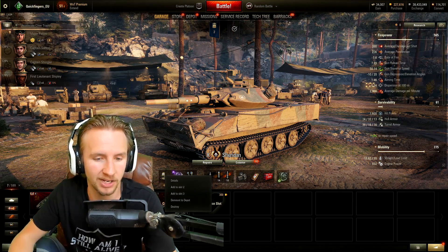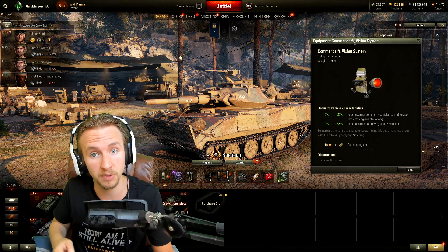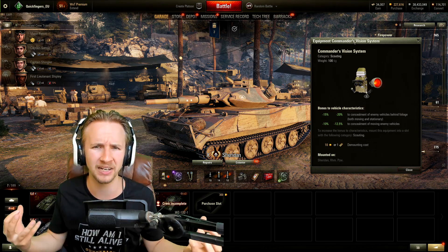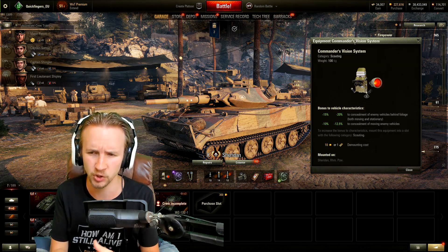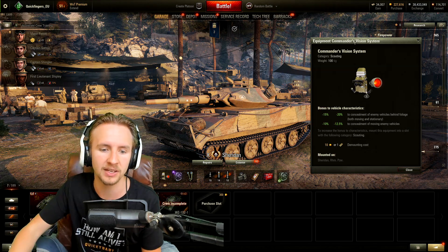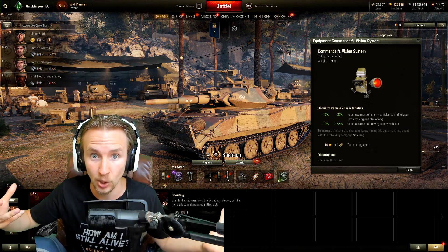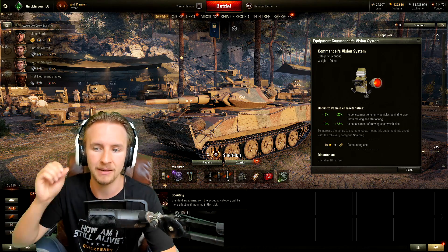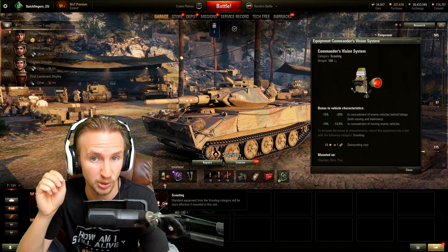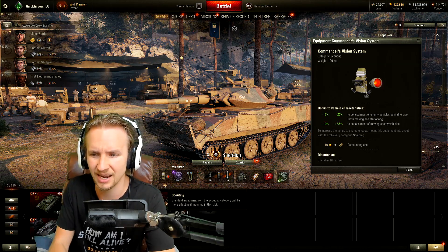There was a second iteration that came out on Thursday where Wargaming amalgamated two of the previous pieces of equipment from the first iteration of the sandbox test server into one almighty scout god module which they are calling Commander's Vision System. If you put this inside a scouting slot that the top tier light tanks do have, it means you will reduce the concealment of enemy tanks behind bushes by 20% and also reduce their concealment when moving by 12.5%.